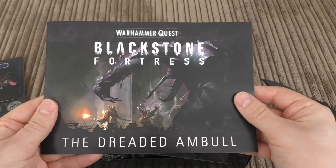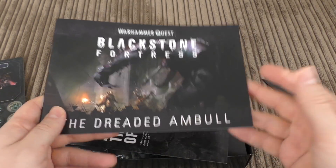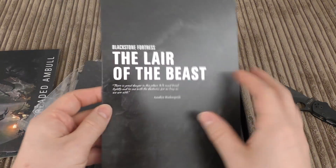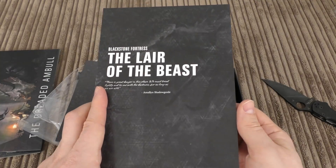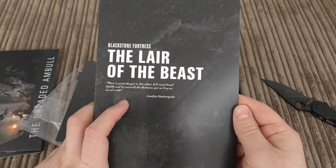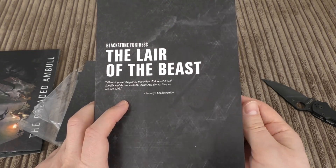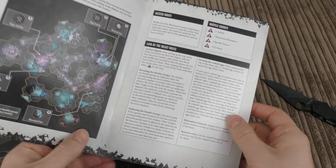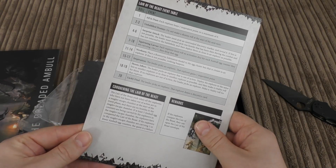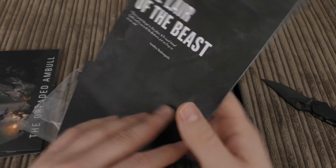So that's the Dreaded Amble expansion. In the full review I'll go through this booklet in much more detail. Then there's the Blackstone Fortress Lair of the Beast sheet — which reads: 'There is great danger in this place. We must tread lightly and be one with the darkness for as long as we are able.' — along with an event table.